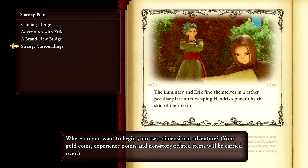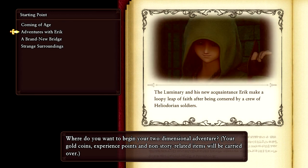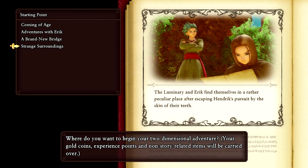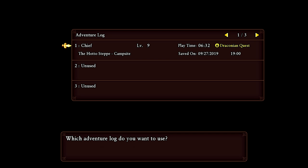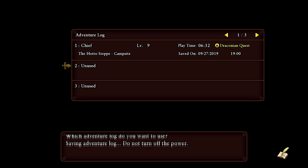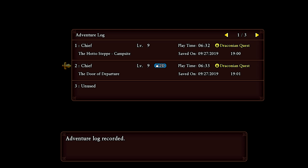We're going into 2D mode now. It asks where you want to begin your two-dimensional adventures — and you can choose chapters and starting points. A new 2D mode adventure log will be created. We'll save it into slot number 2 and give it a go. I'm still the same level, it looks like.